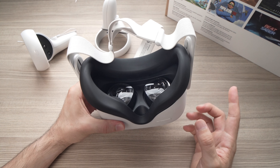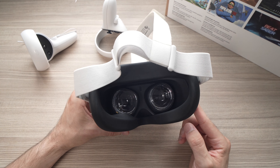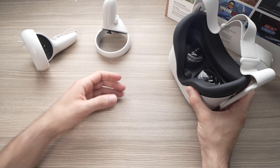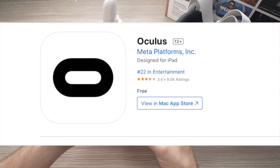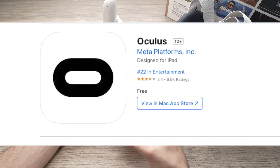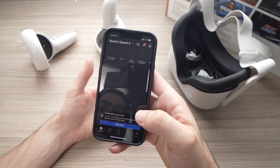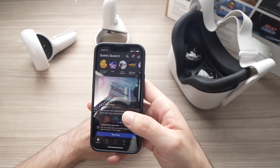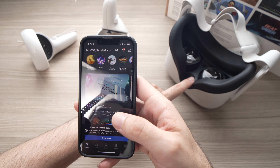The first thing you need to do is turn on your Oculus Quest 2. Once you're done, let it sit. Take your phone, download the Oculus app and then open it, and sign in to your account — the same account that your Oculus Quest 2 is logged into.